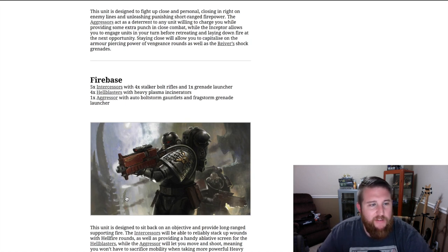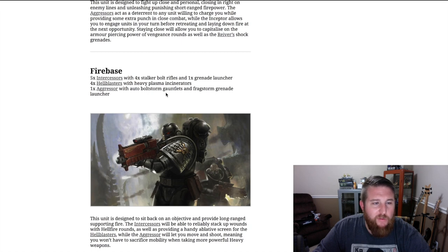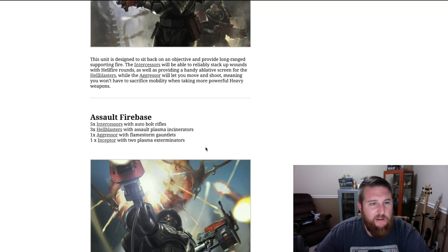If you think staying stationary is more key, there's another build: five intercessors with stalker bolt rifles, one with a grenade launcher, four hellblasters with plasma incinerators, and one aggressor with auto bolt storm gauntlets and frag storm grenade launcher. The intercessors will reliably stack wounds with hellfire rounds from their special bolters while providing an ablative screen — taking wounds for the hellblasters — and the aggressor allows you to move and shoot, meaning you won't sacrifice mobility even with heavy weapons in the squad.